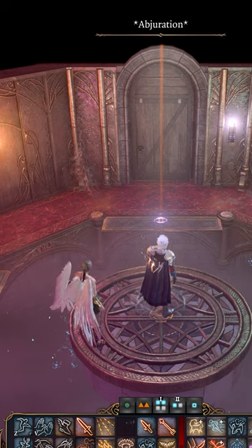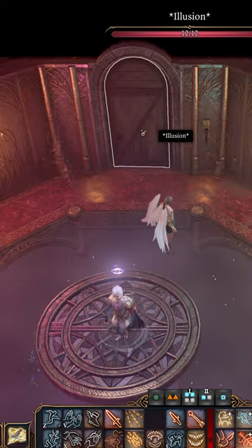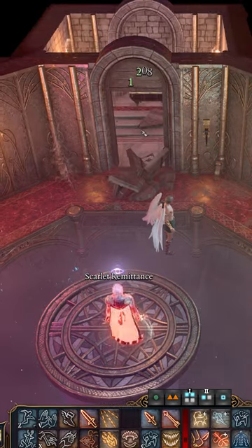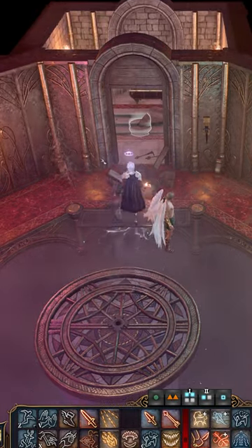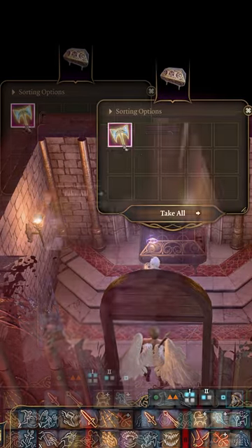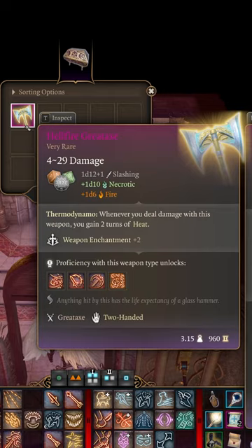you're going to see a door called Illusion, but instead of clicking on it, you actually need to quite literally smash it down. Behind that Illusion door is a chest containing this amazing Great Axe. I thought this was a very awesome way to hide an item behind a door called Illusion.